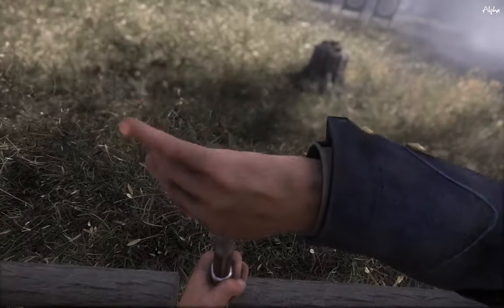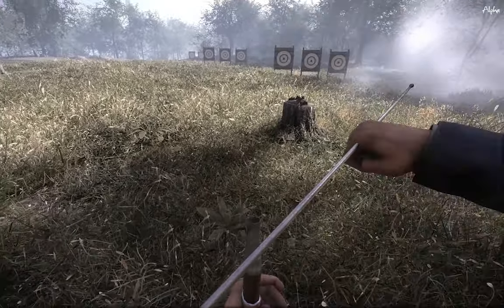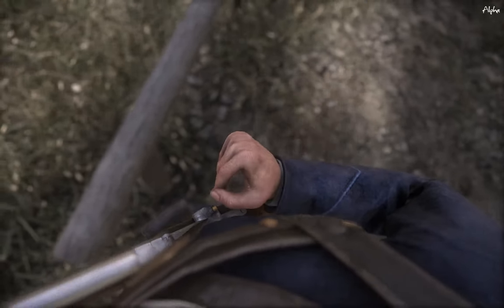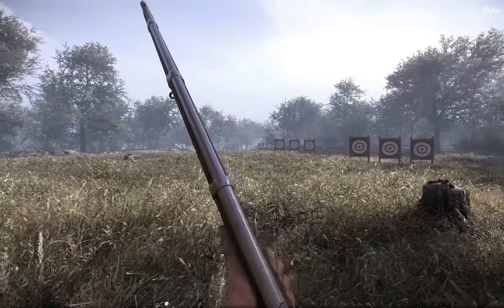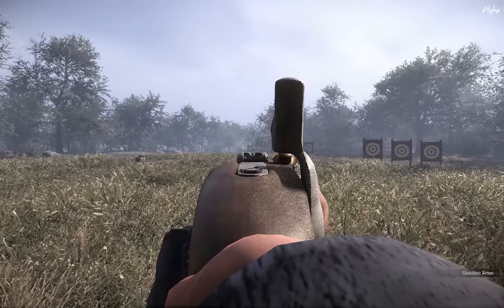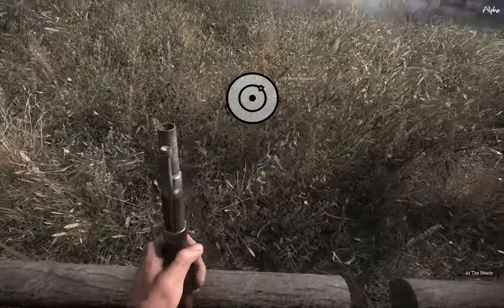For distance shots, it becomes a little more complicated because it changes by weapon. But generally, as a general rule, you want to place the bottom of the target - or the person, if you're shooting at a person - at the very bottom of your sights where you can barely see their head. You might think you're aiming at their head, but at that distance you are not aiming at their head - you're actually aiming for their center mass. Let's try the third set of targets. Yes, I hit it - thank god for that.